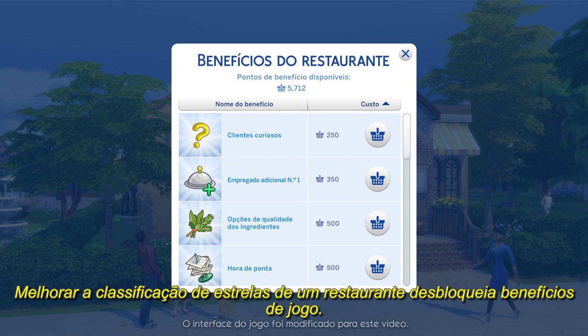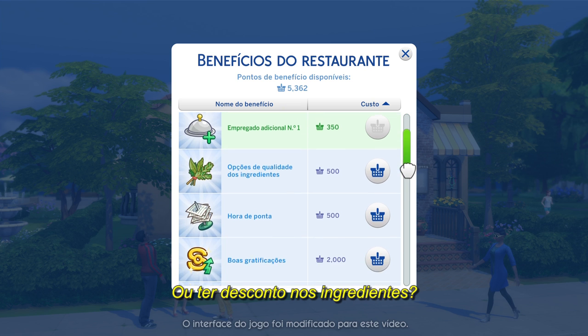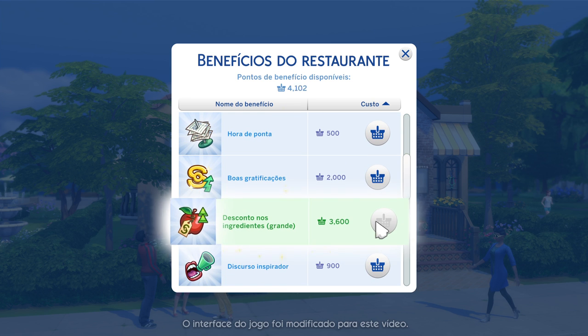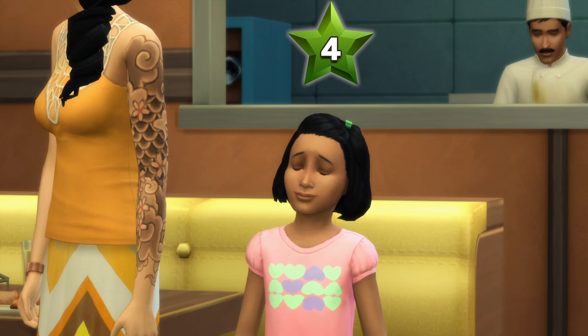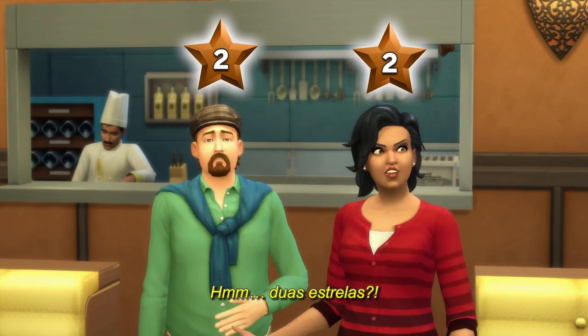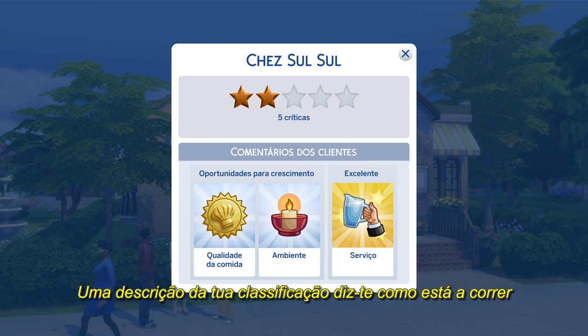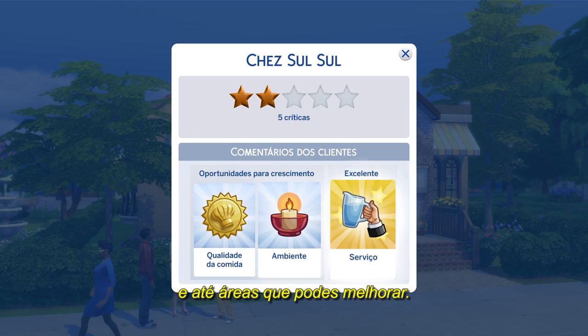Improving a restaurant's star rating unlocks gameplay perks. Want to hire a bigger staff, or get a discount on ingredients? Aim for five stars. You'll know how your restaurant rates every time a sim settles their check. Two stars? A breakdown of your rating lets you know how you're doing, and even areas for you to improve.